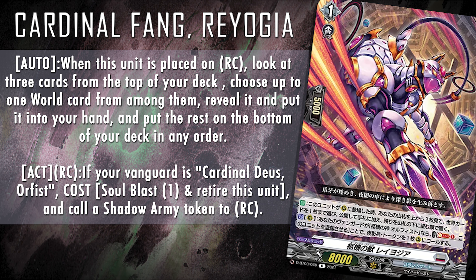Rayogia is a straight-up better Merisma, which makes it kind of interesting. It's a potential plus one that can morph itself into a shadow army token that you actually need to pay for some of your card's abilities. And even if you don't use it as payment for your skills, an 8k unit in exchange for a 15k boosting one is a pretty fair trade-off. Not a must-play card, but one to consider.